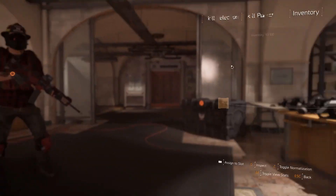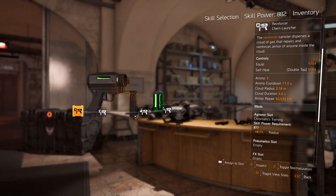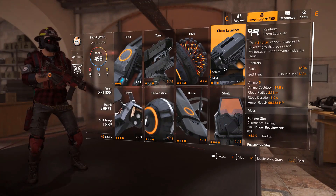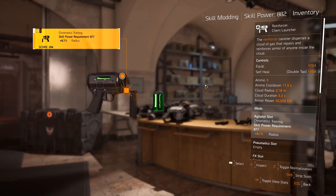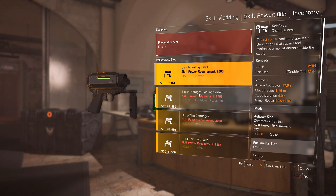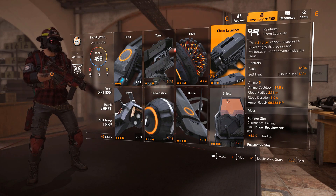You want to obviously use the chem launcher — the healer. What we've got here is a 17 second cooldown. Here's where all the utility comes in — I've got an 8.7% radius, which is pretty strong. You can mod it actually — if you guys don't know, go to your base of operations by the recalibration, you actually make these mods there. You can get up to 5 ammo if you really want to spec into skill power. You get some purple mods for it.